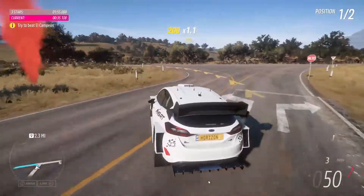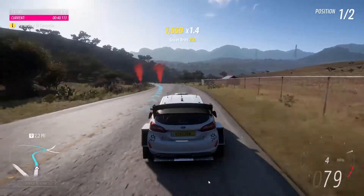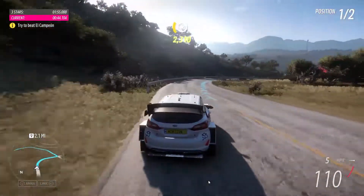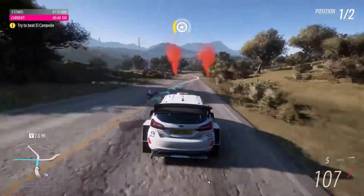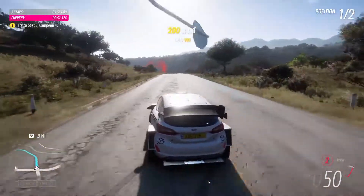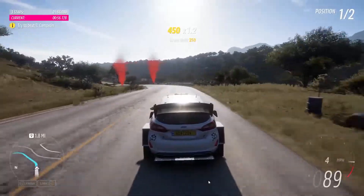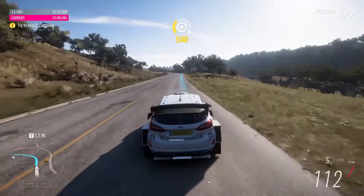Right here, and then on the next sharp left, are your two big time saves. Really just make those turns kind of clean. It doesn't have to be even perfect, as you can see that one was not. But just make sure that on these two turns, you make them at least somewhat clean and you don't go spinning out. Because if you spin out, you'll lose two or three seconds, and that's about all the leeway you have on this whole race.